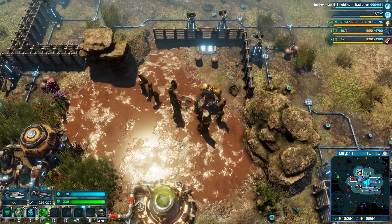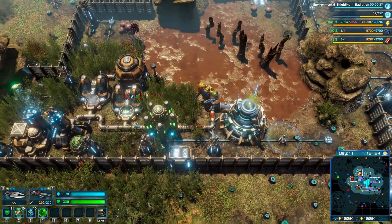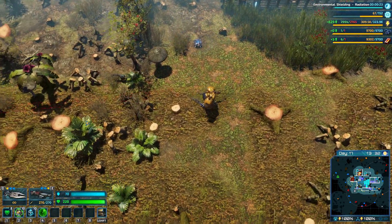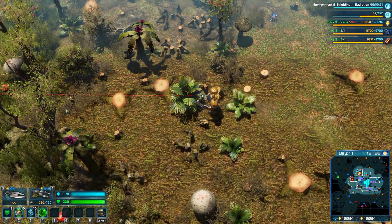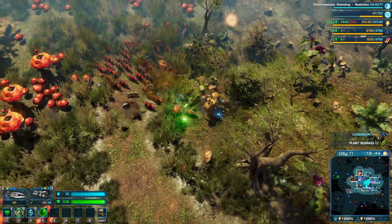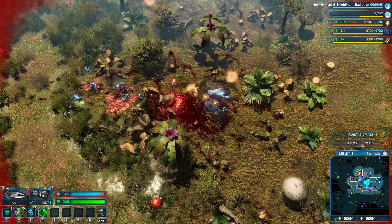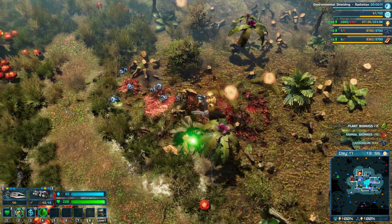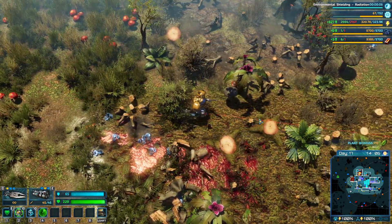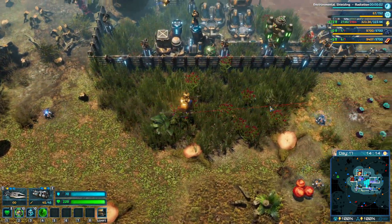Let's go add to research. While that's doing its business, let's go ahead and do a little bit of scouting. Let's get the rocket launcher added - there we go. Our carbonium is actually full, so if we go around scouting we might find carbonium deposits which I don't really want to waste.